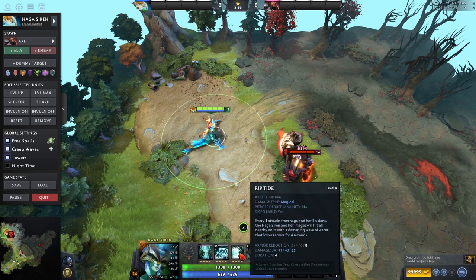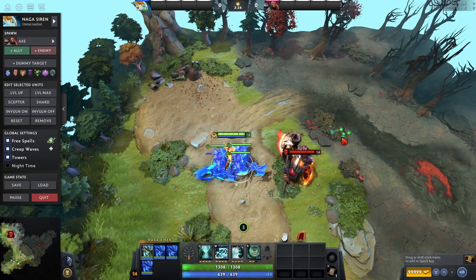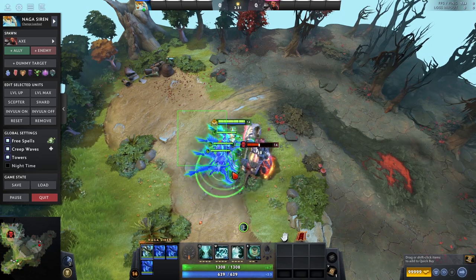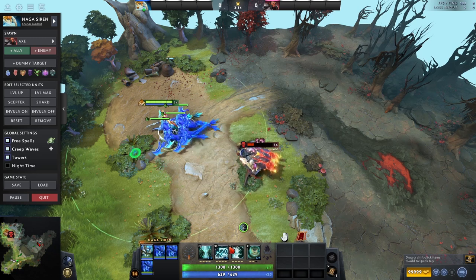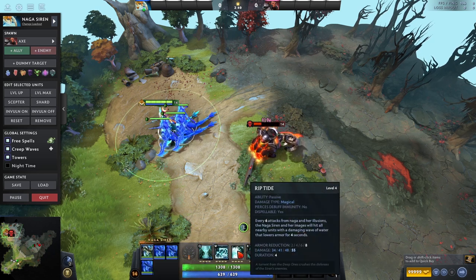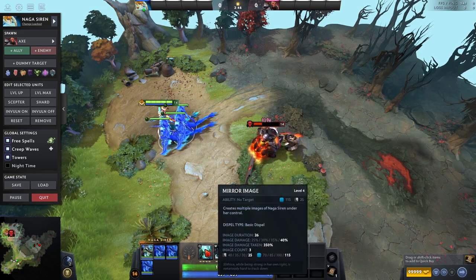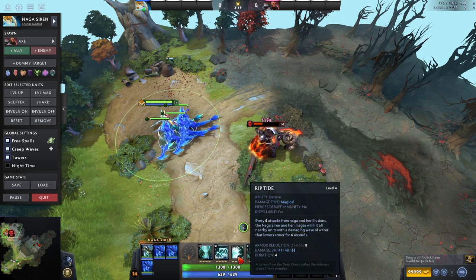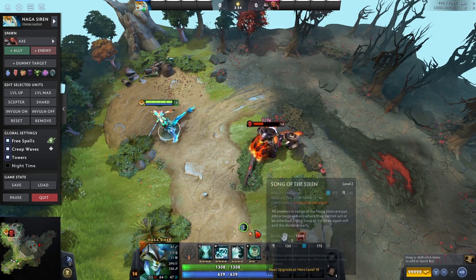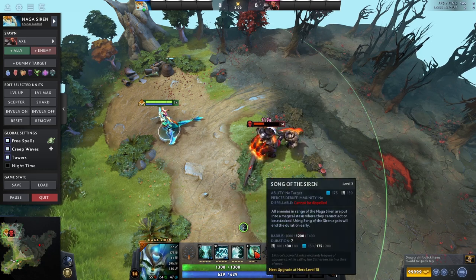Then we have Riptide — this is an ability that just helps her farm and helps her do more damage. Basically if you spawn illusions and just watch how it works: on attacks, you and your illusions will do a little twirl and dish out damage while reducing armor. This is very good for farming and doing extra damage. It's kind of what allows you to scale, what allows you to clear waves and camps faster. So you're just going to be maxing Mirror Image and Riptide early on to farm, and then keeping one point in Ensnare and one point in your ultimate for a while, because you don't really need them until later when you want to fight more.